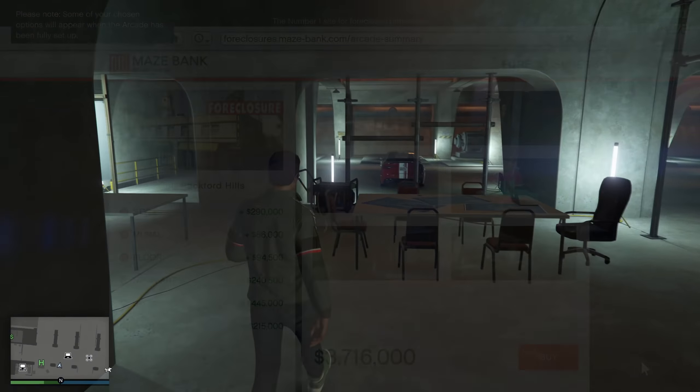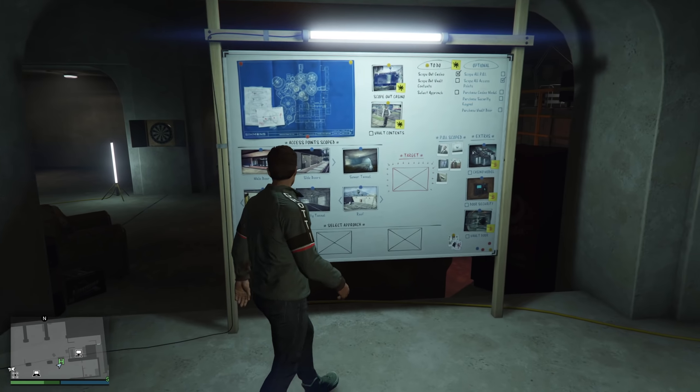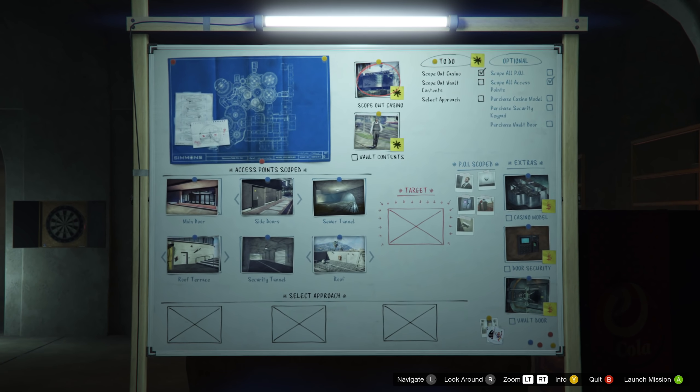Before you start the Diamond Casino Heist, you're going to need to purchase a retro arcade business. Once you've purchased it, you can only get it up and running once you have established the initial setup, where you have to find an equipment truck in the world and bring it back to your arcade. Once you've done that, you'll have the ability to start the heist mission — it's not something that can be instantly done once you purchase the property.